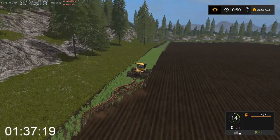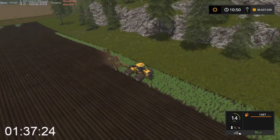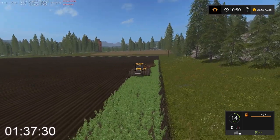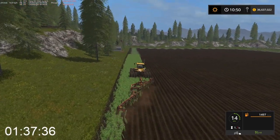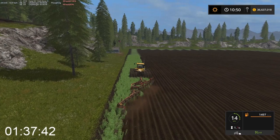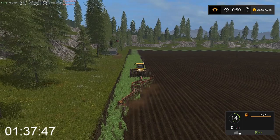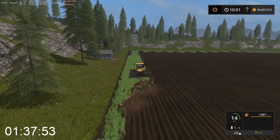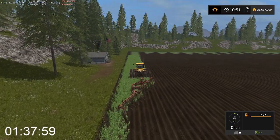Looks like we're going to need one more turn down the field to finish. It's the worker who is the boss of this field, not me. If he decides to stop, he will stop; if he doesn't decide to stop, he won't. I think he will make a turn and go back down again. So what we know for now is the Challenger MT-900E with the 8312 plow will spend...